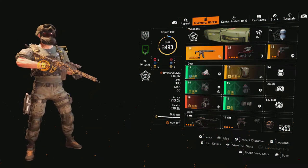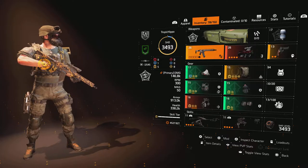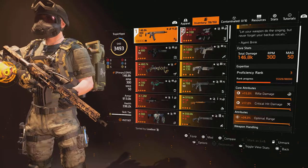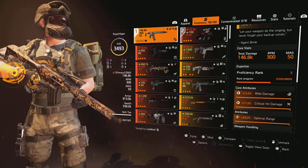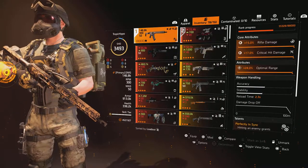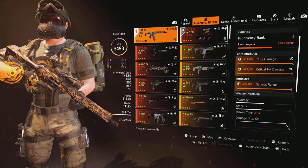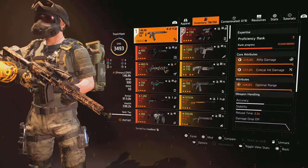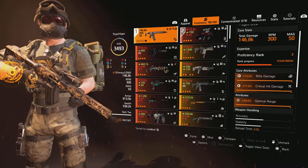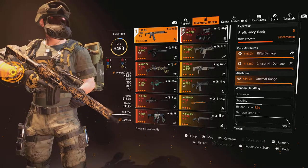I'm using a Rigor four-piece, and for this build the first weapon I've got is the Harmony. On this weapon I have 15% rifle damage, 17% crit hit damage, and 24% optimal range. Damage to targets out of cover or damage to armor is quite nice because it also affects your skills, but I can do that by holding a different weapon. Having optimal range will also increase your skills' optimal range, so damage fall off will be less.